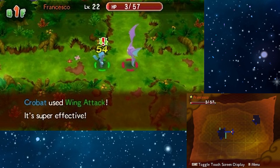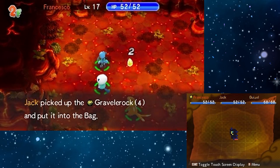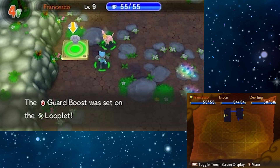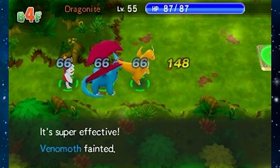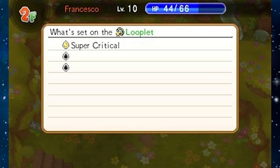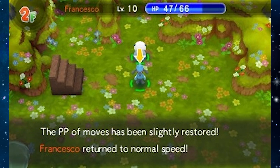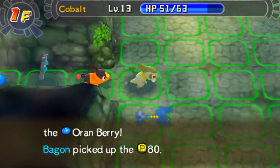Wand effects range from inflicting status effects to just finding the location of the stairs, which is incredibly helpful late game. Looplets, on the other hand, serve as a replacement for many held items from previous games, but with a massive improvement. In addition to their built-in effects, looplets have slots which allow you to insert what are called emeras — special items that only appear inside dungeons and disappear from your inventory when you exit. These have unique effects ranging from powering up attacks, to status immunity, to ignoring type disadvantages. I didn't even notice the belly system was gone during my playthrough of Gates.